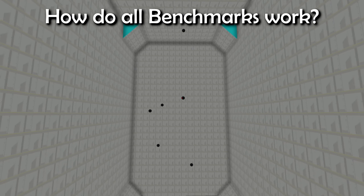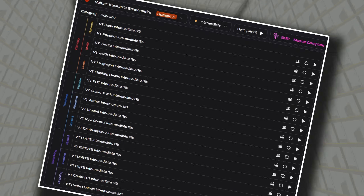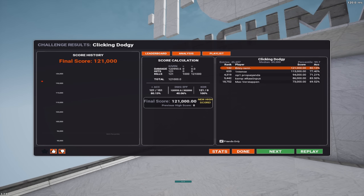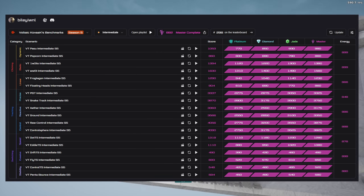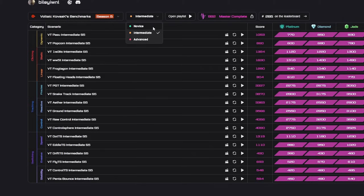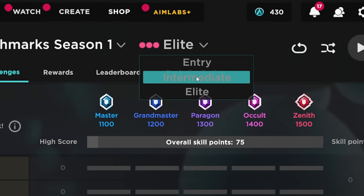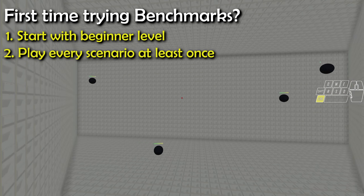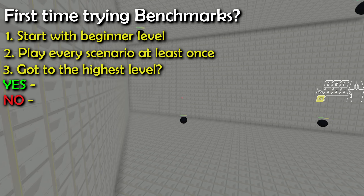Here's a quick rundown of how all benchmarks work. There's always a set of predefined scenarios, and each one targets a different aim skill. You complete the scenarios, get your scores, and based on your performance, you get a rank. Each scenario has its own rank, and then you get an overall rank once you finish all of them. Usually there are three difficulty levels: beginner, intermediate, and advanced — sometimes worded a bit differently, but the concept stays the same. If it's your first time doing any sort of aim benchmark, start with the lowest level. Play every scenario at least once, and if you manage to get the highest possible rank in all scenarios at that level, that's a clear sign your mechanics are solid.